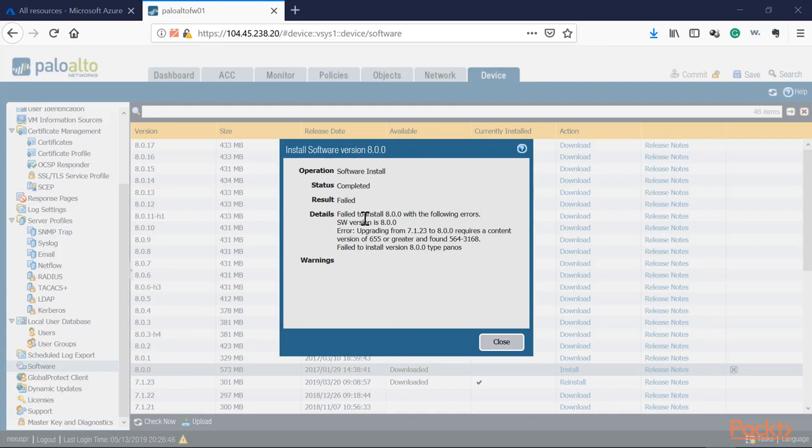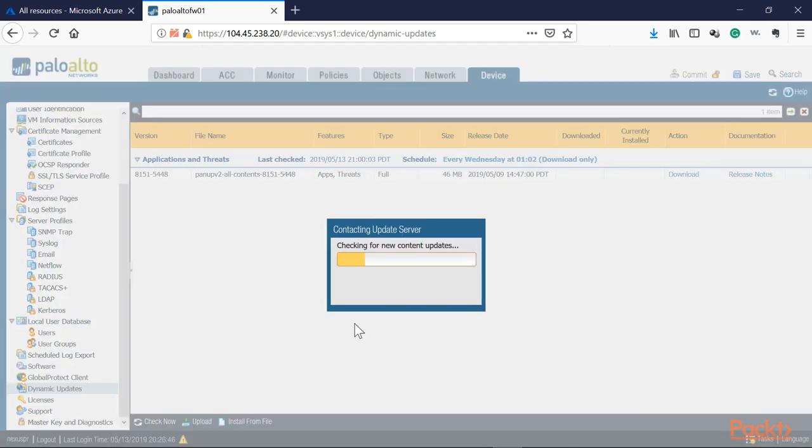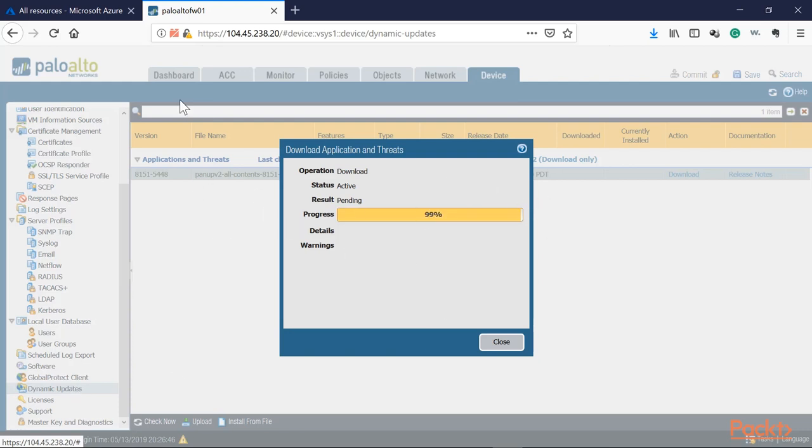Interestingly, the Palo Alto is now showing an error — we cannot proceed to 8.0 yet. There's a prerequisite: the content version on this firewall is lower than 6.55, and we need to be at that version or higher — we're currently running 5.64. To fix this, go to Dynamic Updates, refresh, and we can see content version 1451 is available. Downloading and applying it — these are your application and threat updates required before upgrading to 8.0.